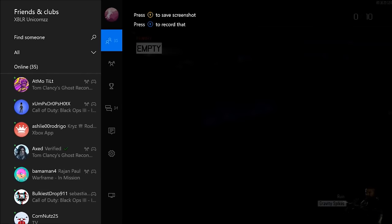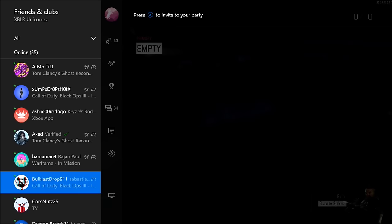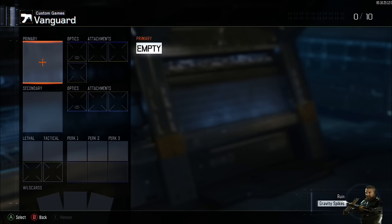After that, double tap the home button on your first controller and it should pop up with the friends menu. Go to your friend that is in a joinable multiplayer session and click Join, then go down to Join Game. After that, push Join Game on your first controller, then with your second controller you're going to be spamming A on the primary empty slots.